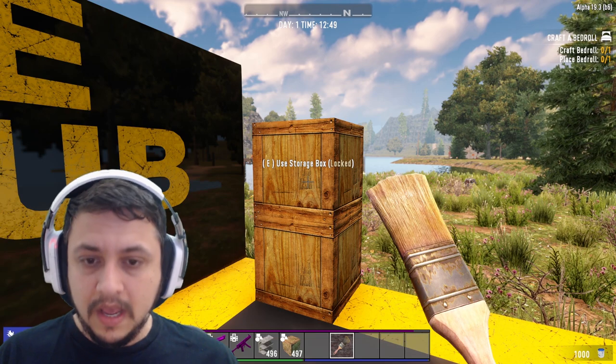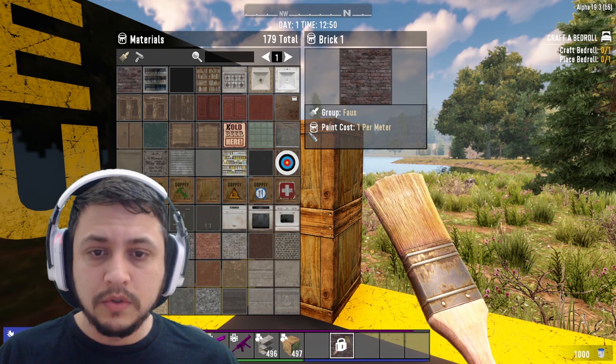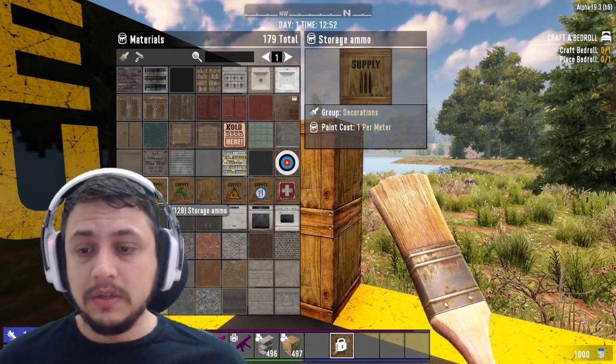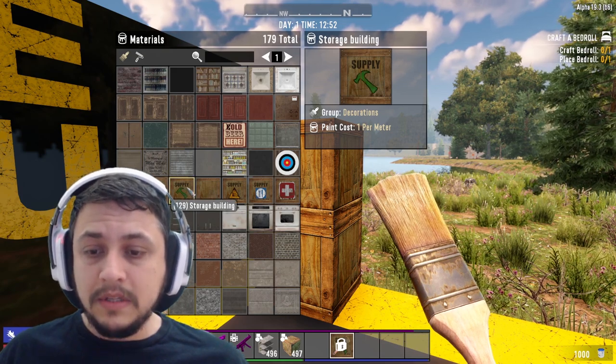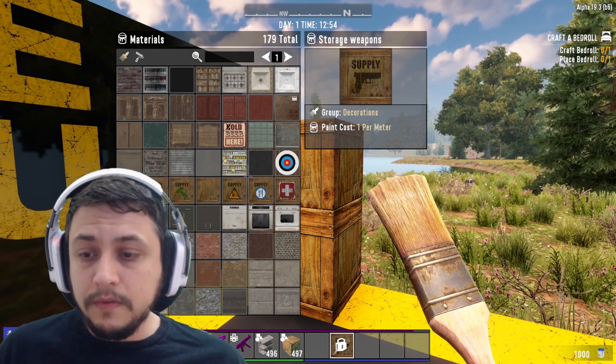What I usually do is I get a paintbrush after I put these down, then hold down R to get this radial menu. From there you go to Materials and you can pick different textures — this one is for storage ammo, this one is for storage building supplies or tools, whatever they mean to you.